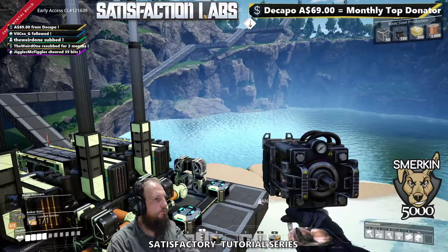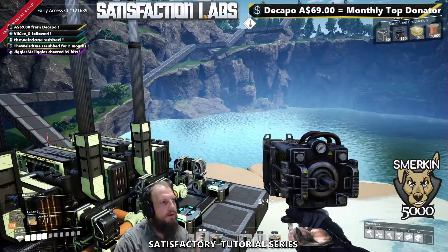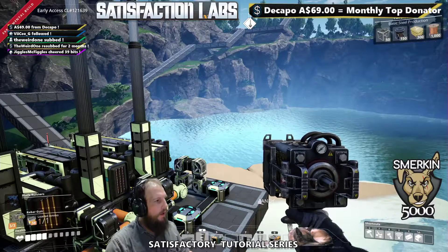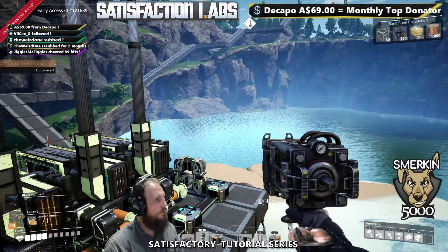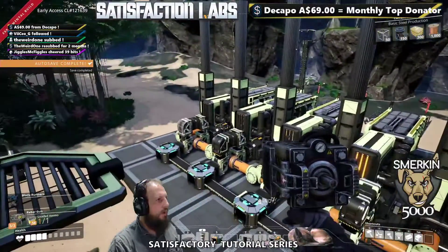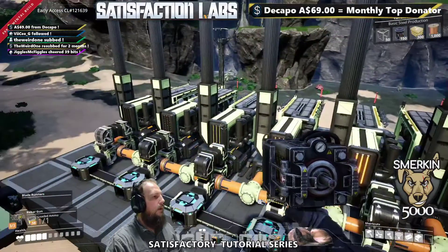You can overclock water extractors — you could do two at 150 each — but it's going to cost more power to overclock them. Two overclocked extractors consume more power than three running normally. When you think about it, you're trying to generate power here, but then you're consuming power to generate power, which gets a bit confusing at times.